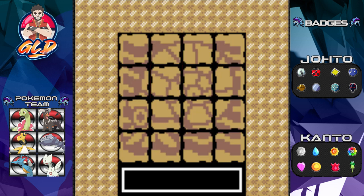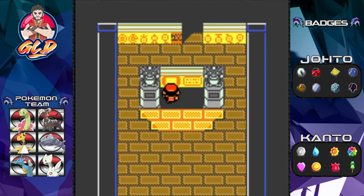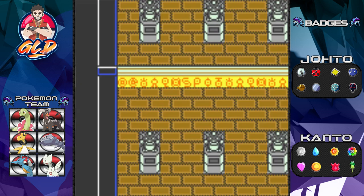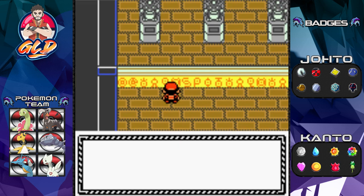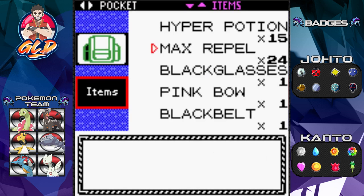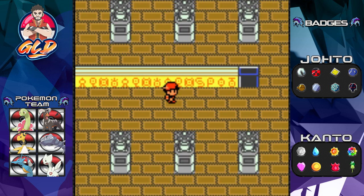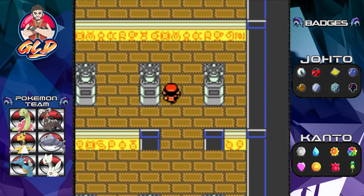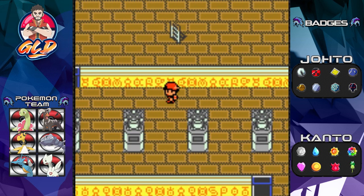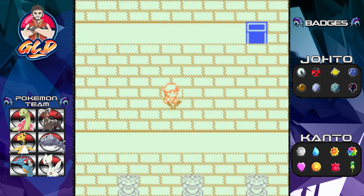I may have gotten one wrong — nope, it's the right one. That opens up this little door. After doing this, it actually opens up the rest of the Unowns. I can't remember which Unowns it opens, but you'll find more of the alphabet. There's really no prize for getting these Unowns other than the Pokedex.